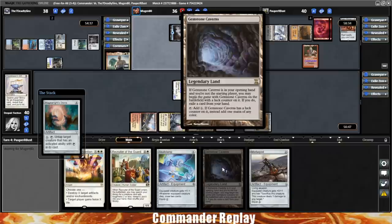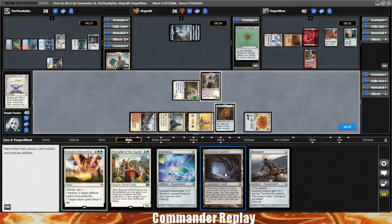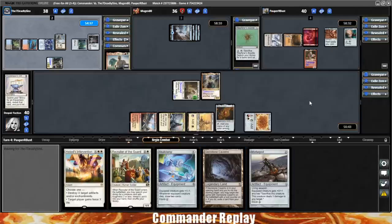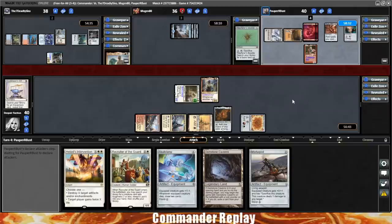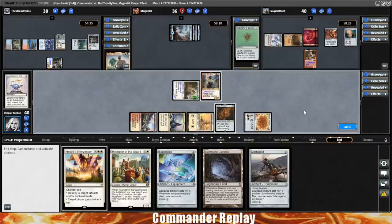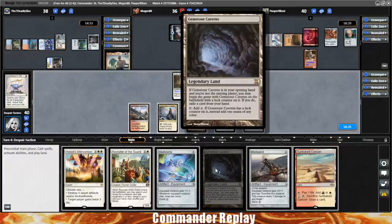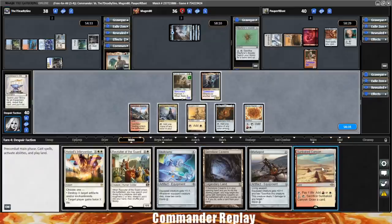I think Gemstone Cavern is getting reprinted, which badly needs to happen — these things have gotten really expensive, mostly because of CEDH play. The ability to have two lands on your first turn is really strong. It only comes up like 8% of the time, but when it does, it's good. In CEDH you're more likely to mulligan a bit further, so that gives you some extra percentage points. I own zero of these in paper. Let's go ahead and play the Sunbaked Canyon.